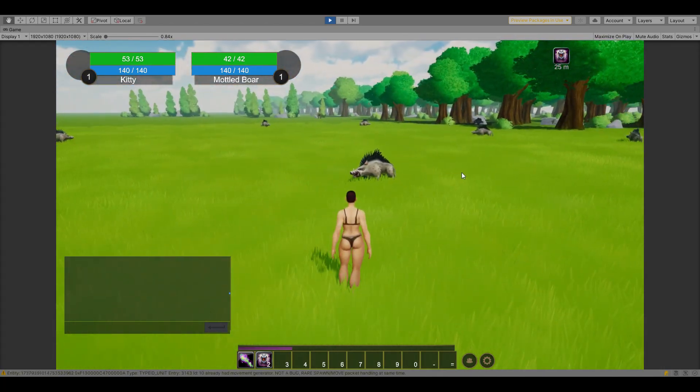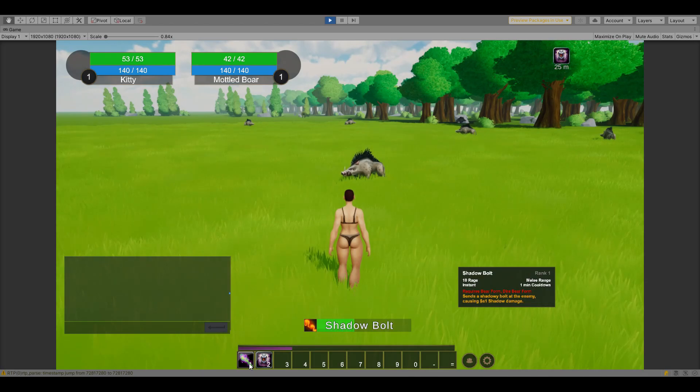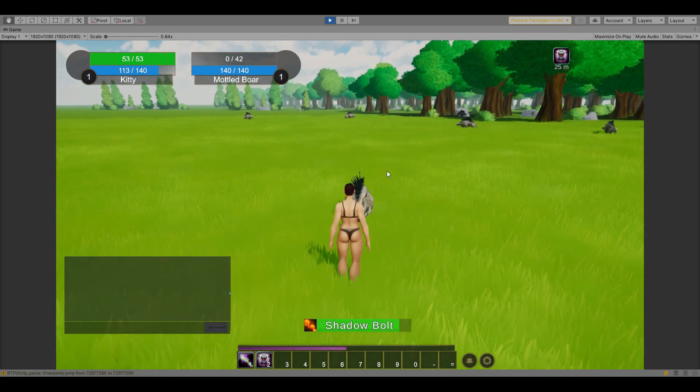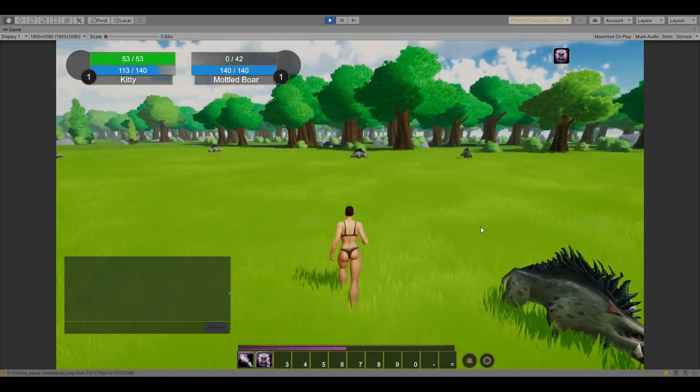These are the boars from Durotar in World of Warcraft, and we can actually attack them and cast some Shadow Bolts on them. And if we kill them, we can get some experience. So this is all online and networked.